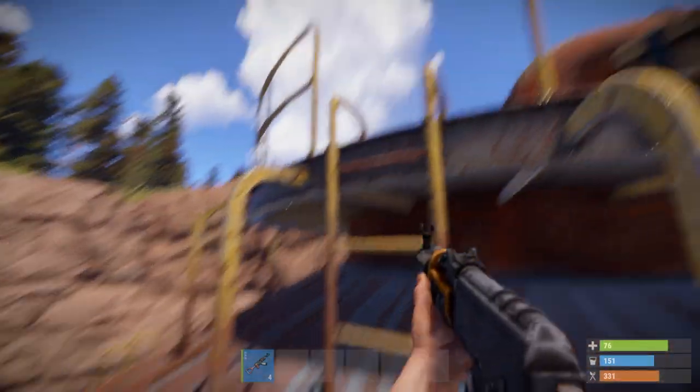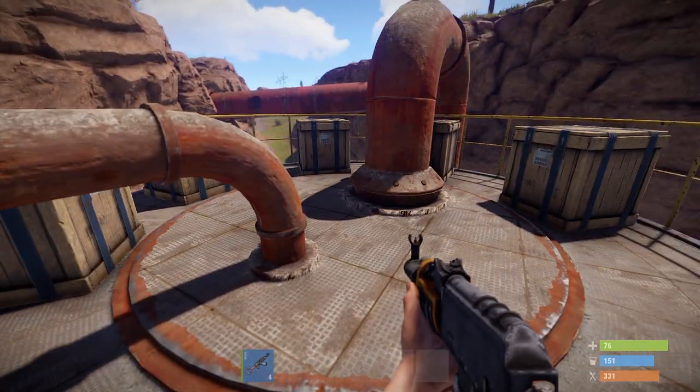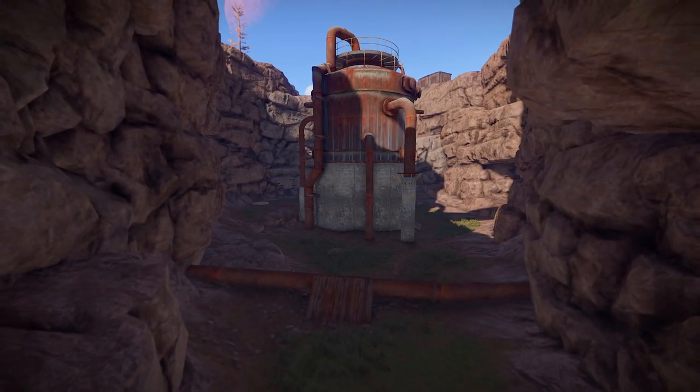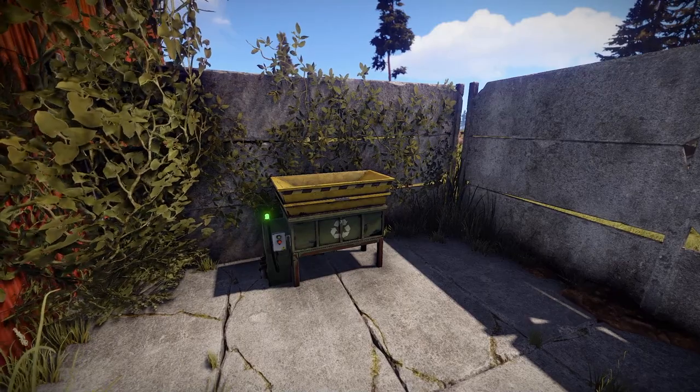Now locate this ladder, and boom! Congratulations, you've gotten your loot. The Sewer Branch is not too bad in terms of utilities — it houses an oil refinery and a recycler.